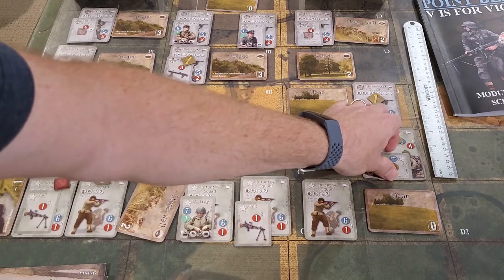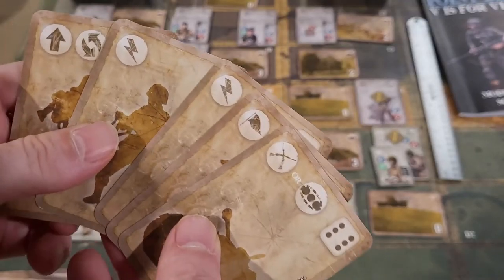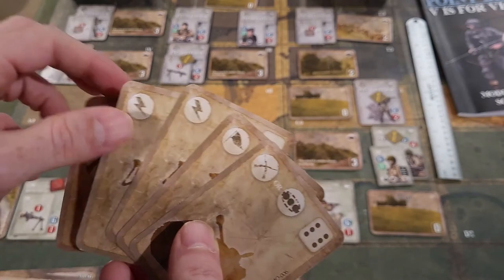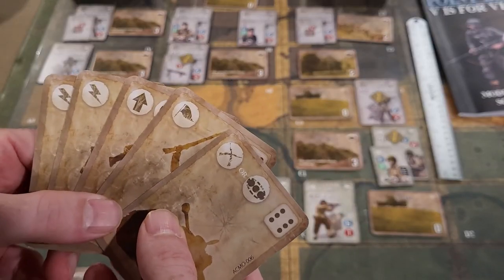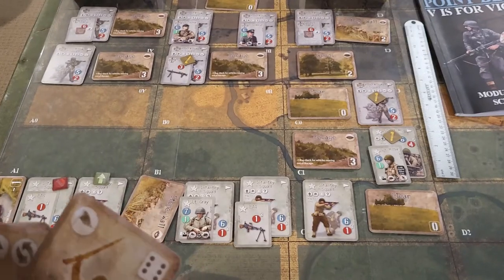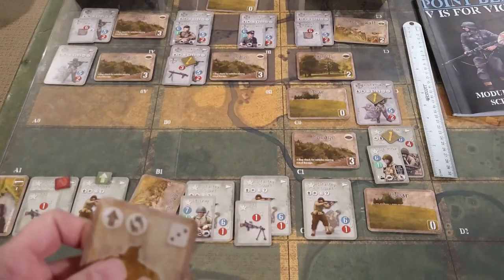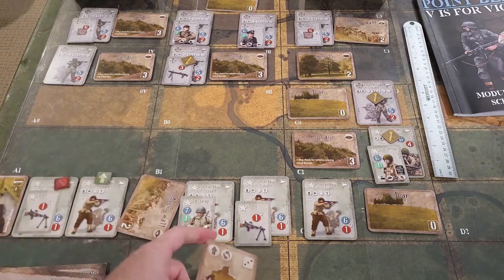We ready all the leaders and look at our hand. We have two unit actions, a rally icon, and one fatigue - not too bad, but two would be an issue. This rally card is an attempt to remove the shaken marker. I kind of want to do that for the BAR, but I can't use the star shell again this turn. We're going to play this card with a flanking and a move option - they can be on different units.